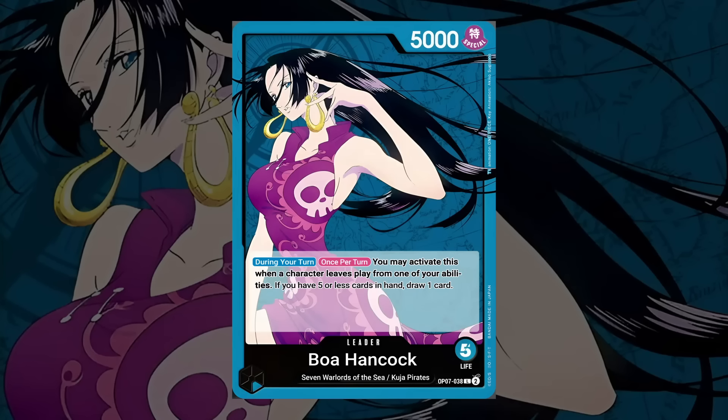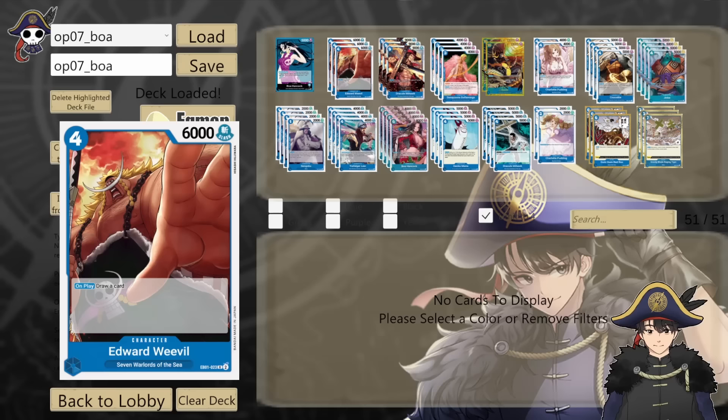Nothing in this deck is specific to being a Seven Warlords leader. Let's take a look at the decklist. 3 copies of EB01 Edward Weevil — a new Seven Warlords card.